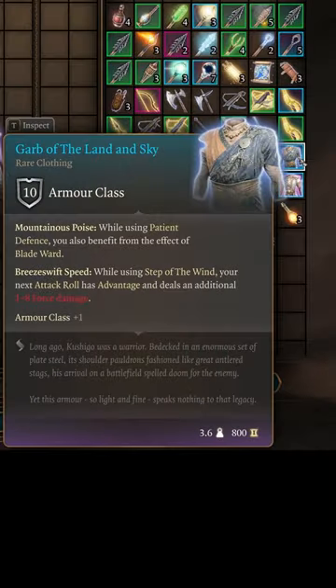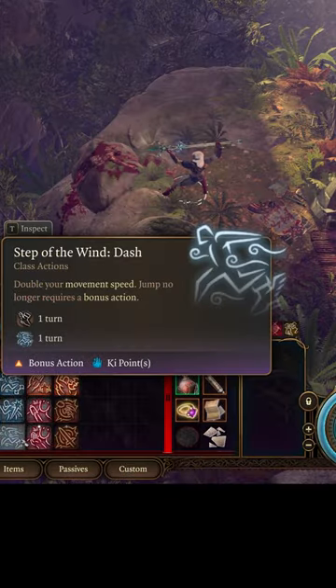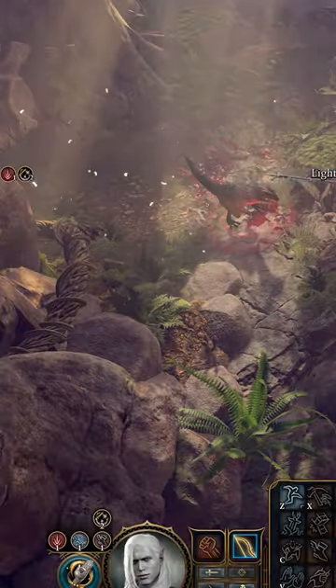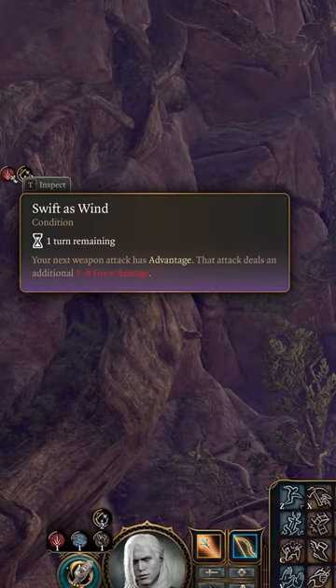Breeze Swift Speed comes from the armor garb of the land and sky when you use Step of the Wind, a monk bonus action learned at level two. This could be quite powerful in the right build for an extra 2d8 force damage per turn if used with extra attack.